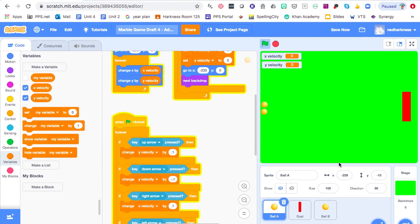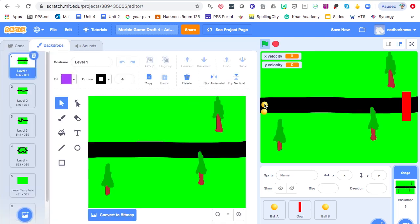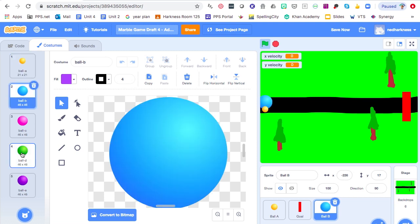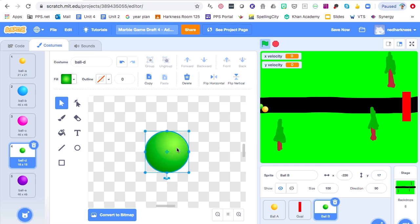Go to Backdrops and change to one of the ones with the road. Now I'll position them right on the road — I may have to tweak my roads a little since I wasn't planning for two sprites and they may not fit in the same spot on all roads. I'll change Ball B's color — under Costumes you have that choice — I'm going to make Ball B blue. Shrink it down, put it back on its center point, make it a similar size, and center it again.